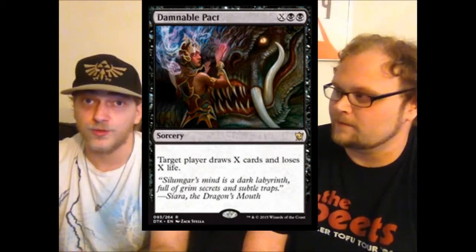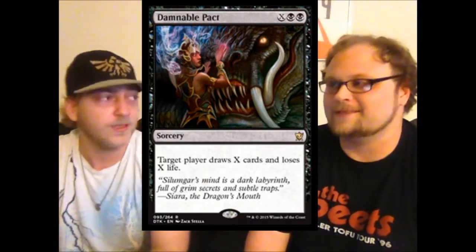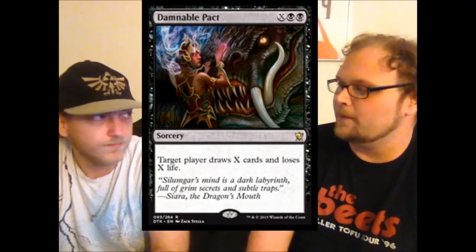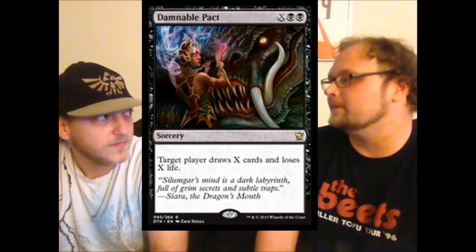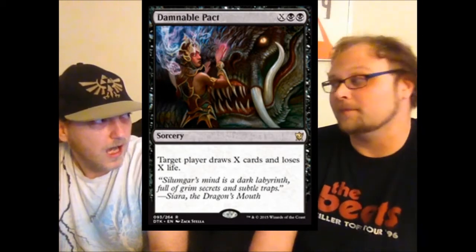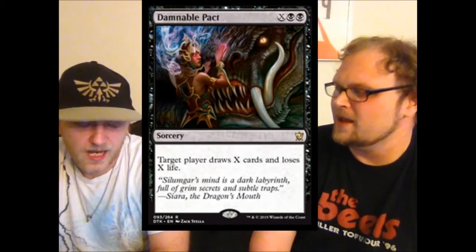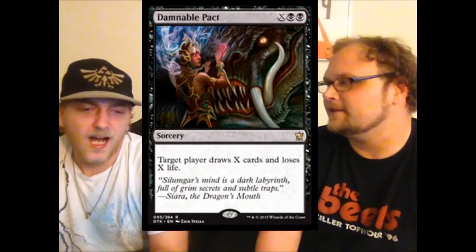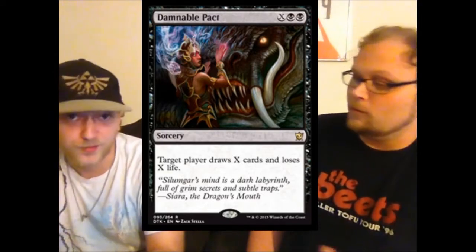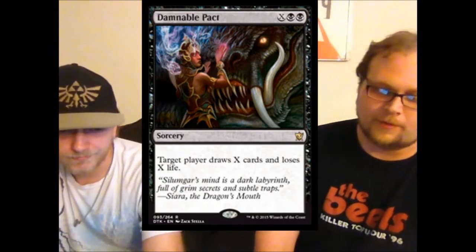Damnable Pact lets you choose how many cards you draw or how much life you hit your opponent for — that flexibility matters. I don't mind paying six mana for four damage or four cards. I think it may be on par with Sign in Blood. Sign in Blood has seen a lot of play. I'm not sure about standard, but I think Damnable Pact is a candidate. It could be a potential finisher for warrior decks.